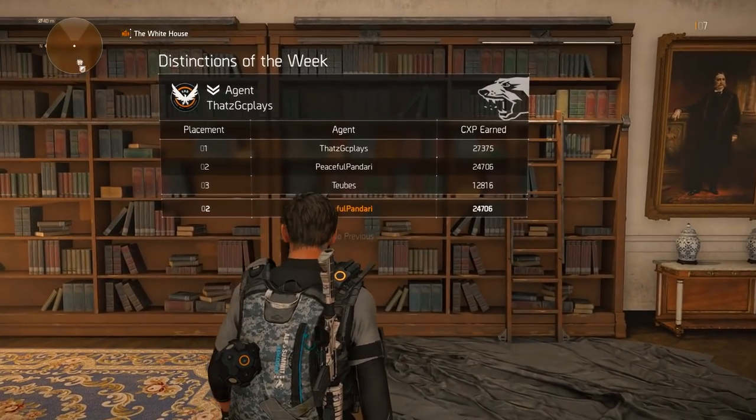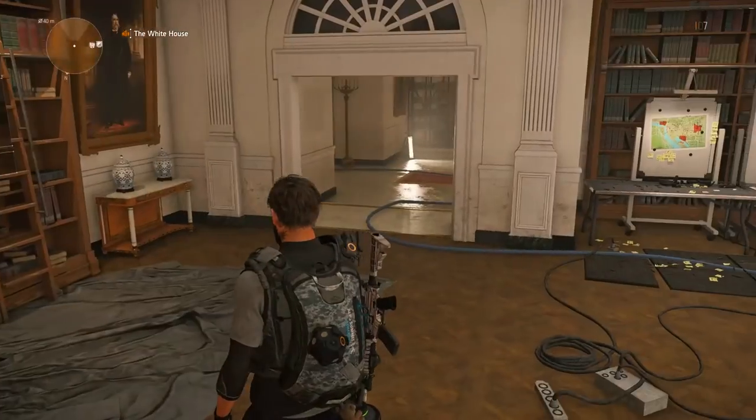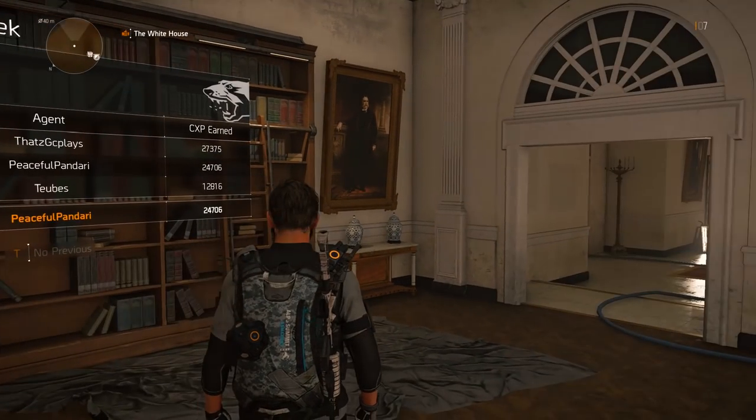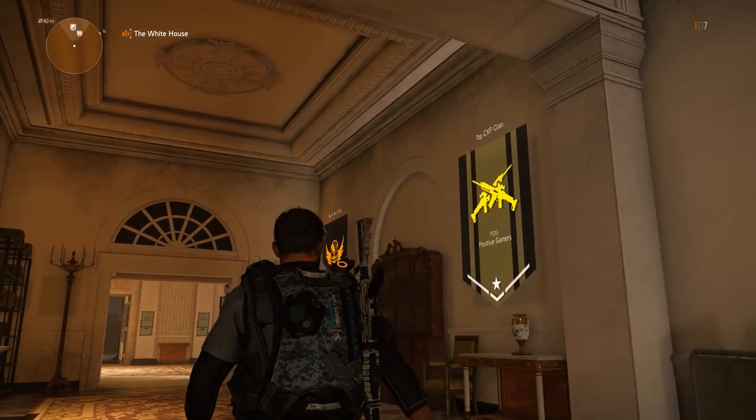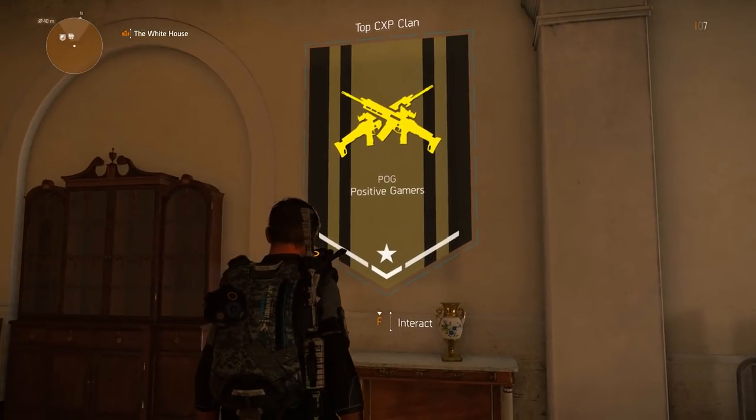Overlaying the bookshelf you can see the distinctions of the week. It ranks your members based on the amount of clan experience, or CXP, they have earned. From there you can also see the top CXP and the top conflict clan.